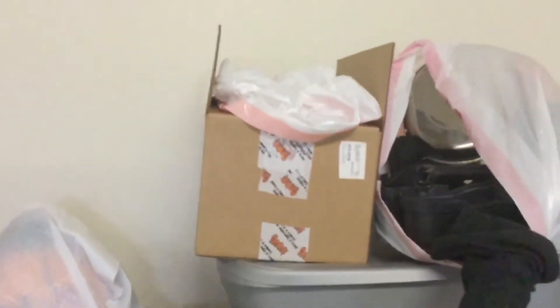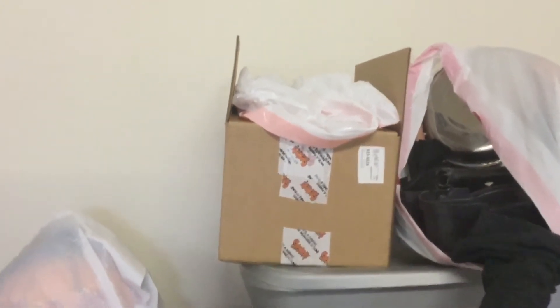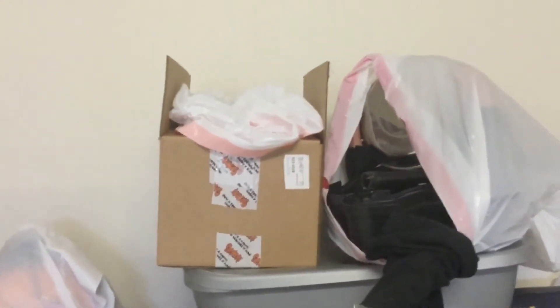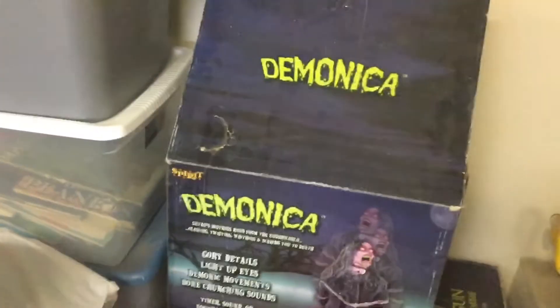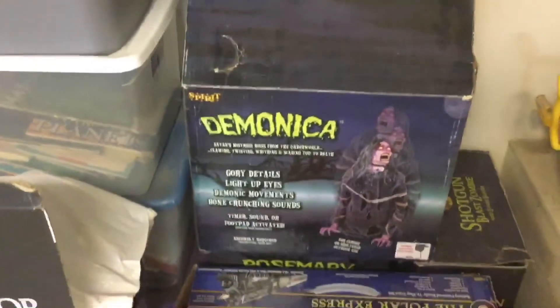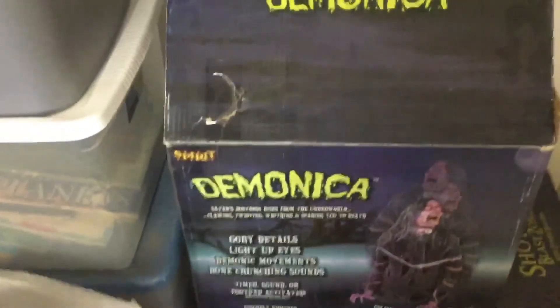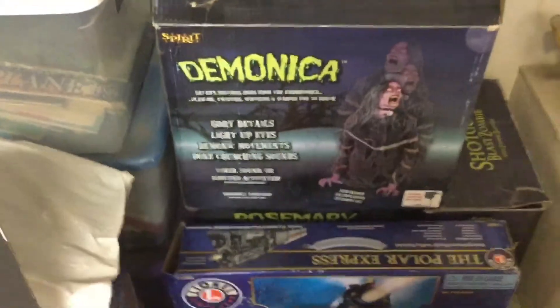Over here we have a Sun Star Clown that I got for Christmas a few months ago — he's in his box because there's not really anywhere else to put him. He's the Sun Star Clown from Spirit, the one that doesn't shake. Then we have Demonica right here, also sticking out of her box — it's really hard to put these guys away. This is the 2011 version.